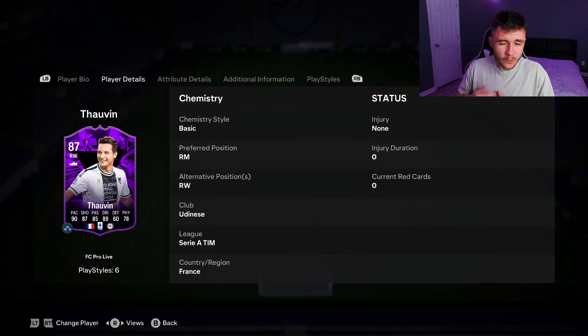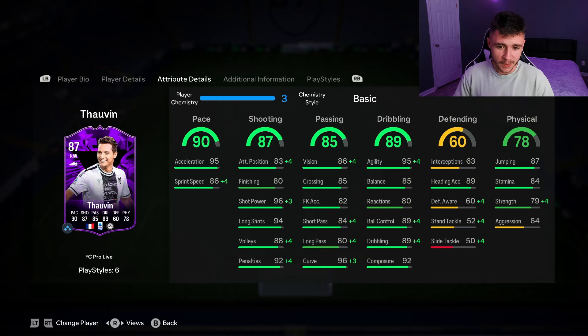Looking at his in-game stats in a bit more detail, boys, we can see that the card does have the potential to be really OP in-game. He has 90 pace overall with 95 acceleration and 86 sprint speed. Now that is a bit of a pace split, but you can definitely give him the Hunter chem style to help out with that. 87 shooting is a really solid stat for the card, though he does only have 83 attacking positioning and 80 finishing — that's why I would recommend the Hunter again.